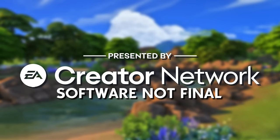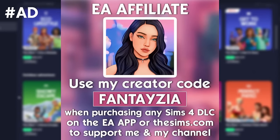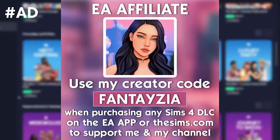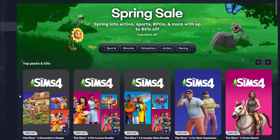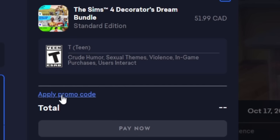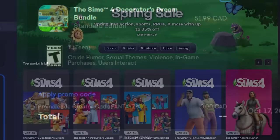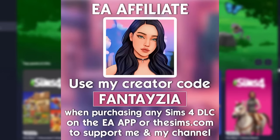This video was made possible by the EA Creator Network. You can still use my code FANTASIA over on the EA app when you're at checkout — you can use it for any of the Sims packs and this does include kits. If you do decide to use my code, thank you so freaking much. It does help support me and my channel, so it really means so much to me. With that said, let's go ahead and get right into the video.